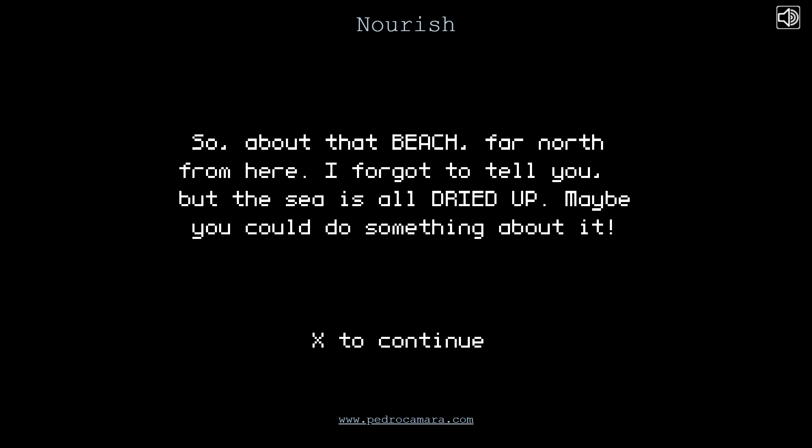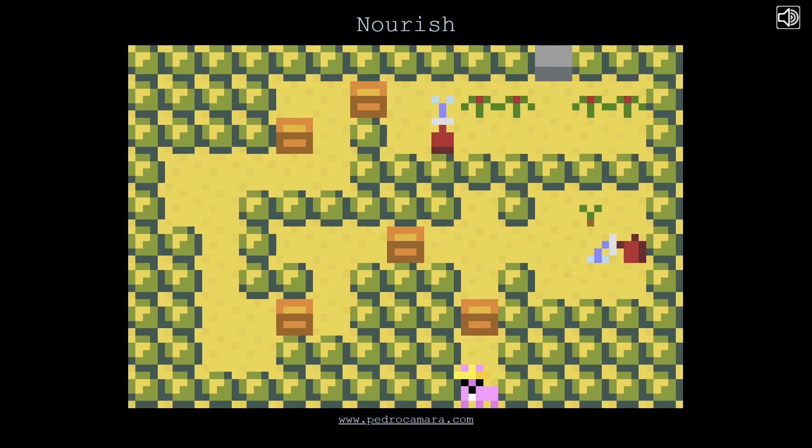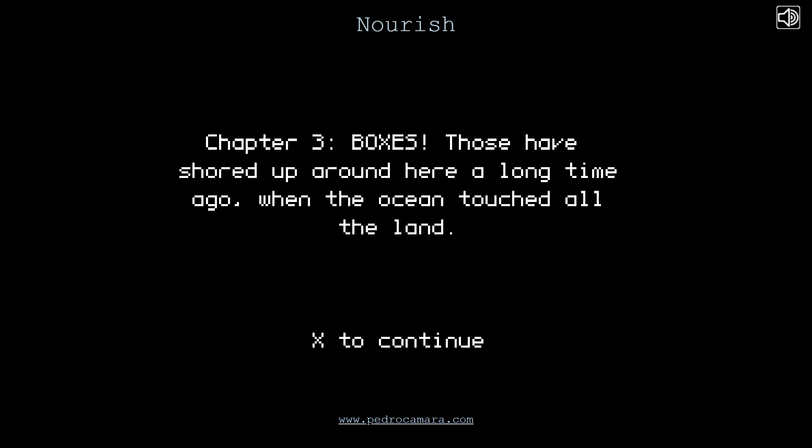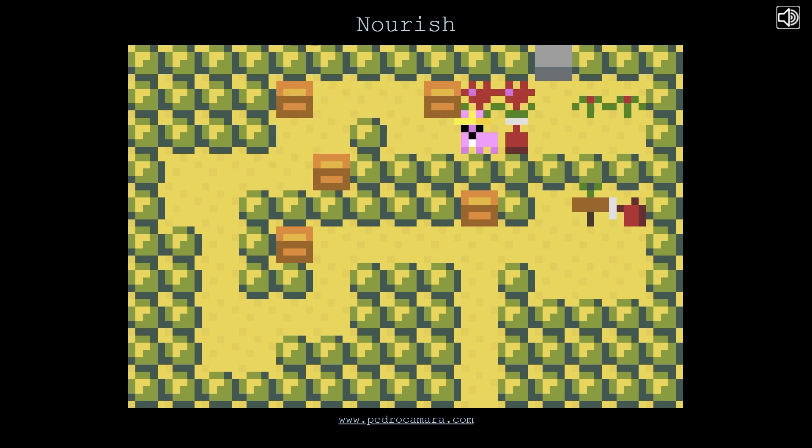A sign says: 'About that beach - far north from here. I forgot to tell you, but the sea is all dried up. Maybe you could do something about it.' There are way too many similarities between the idea I've been thinking about and this - this is very concerning. Chapter 3: Boxes. 'Those have been washed up around here a long time ago when the ocean touched all the land.' I can deal with boxes.